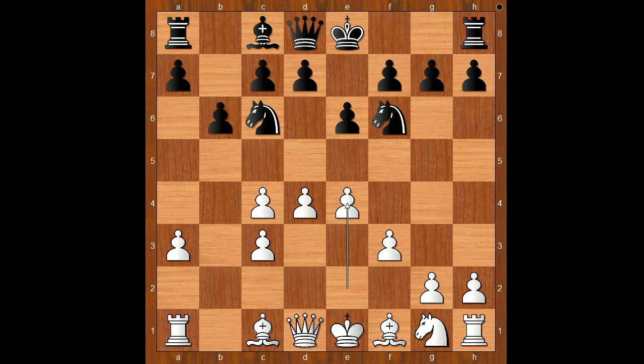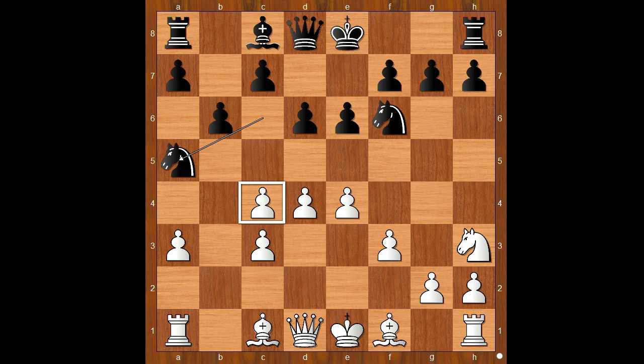And white has an impressive looking center, doesn't he? d6, Nh3, Na5, intending to win the pawn on c4 in some variations. Bd3, Ba6 — white to move. How would you defend the pawn? Carlsen played Rb1.